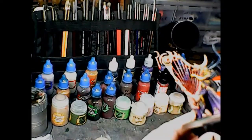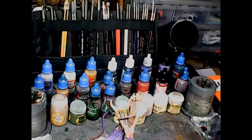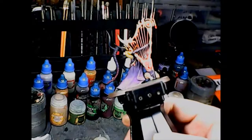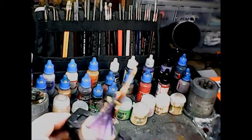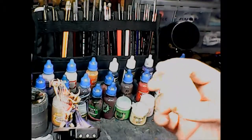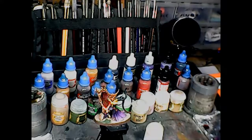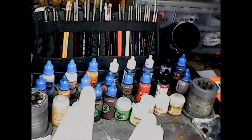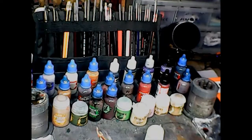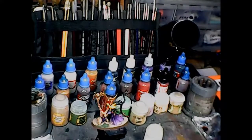Also notice how glossy the blood effects, gemstones, and etched symbol on his back are right now. When we matte seal with Army Painter Anti-Shine, that gloss will be knocked right off and the golds won't be as vibrant either. Anytime you have something you want to stay shiny, get some gloss varnish. After applying the Anti-Shine, you can go back over those areas with gloss varnish to bring the shine back to the spots you want glossy. Now I'm going to shade wash the base.